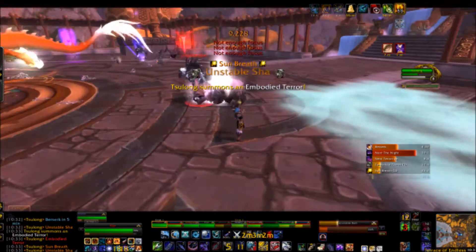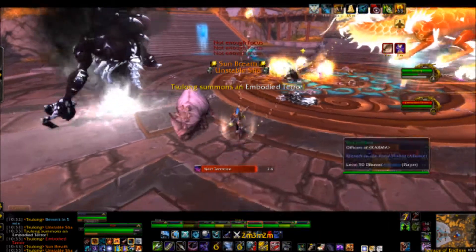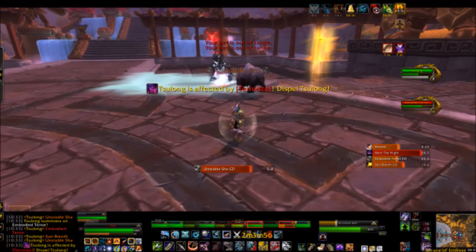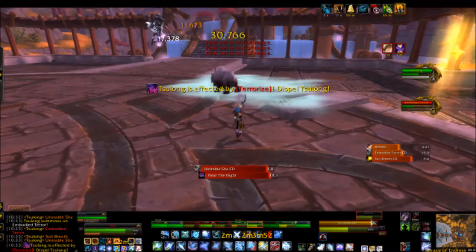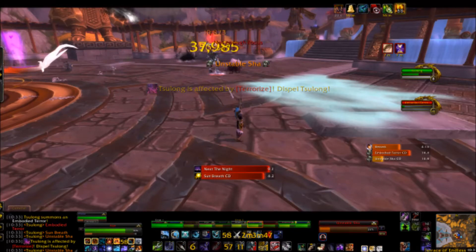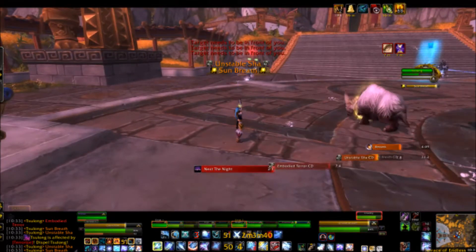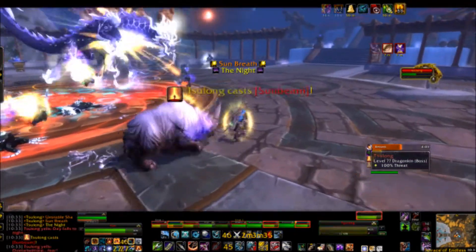The final type of adds in the day phase are called Fright Spawns. They're small adds that spawn when the large adds are killed — five small adds for every one large add killed. They cast Fright, which is an AoE fear and damage in a cone in front of them. All other DPS who are not on moving adds should kill the Fright Spawns as quickly as possible. The best practice is to kill the large adds right before Sulong does a sun breath and use that breath to kill all the small adds.